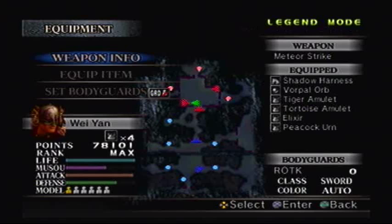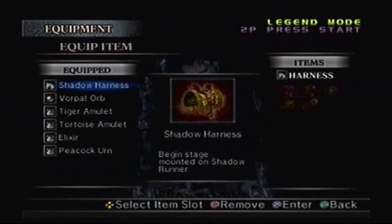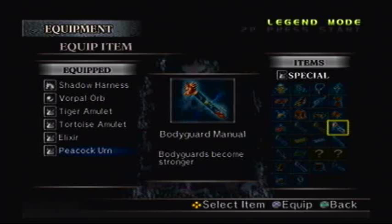For this stage you're not allowed bodyguards, but items are okay. I've got the level 11 Meteor Strike, a level 18 Peacock Urn, level 14 Nonmon Armor, level 16 Cavalry Armor, and level 19 Herbal Remedy, meaning I have good arrow and horseback defense, lots of HP, and very powerful charge attacks. So I'm going to unequip the Peacock Urn and think about what else would be good to have at this point.